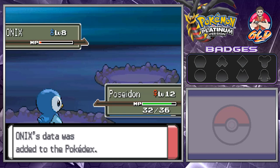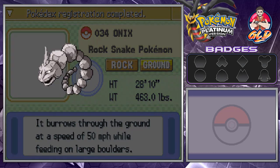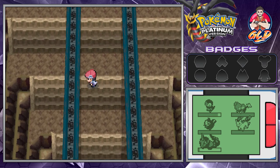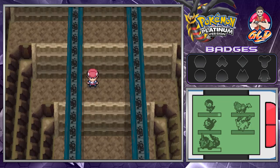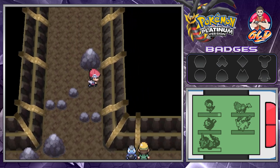I know what you guys are thinking - name it Serpentera. We're not going to name this one Serpentera. Onix, the Rock Snake Pokemon - both rock and ground type. It burrows through the ground at a speed of 50 miles per hour while feeding on large boulders. Pretty awesome! Let's move on ahead - Poseidon is just going to be kicking butt, and look at this - level 13! It's always nice.